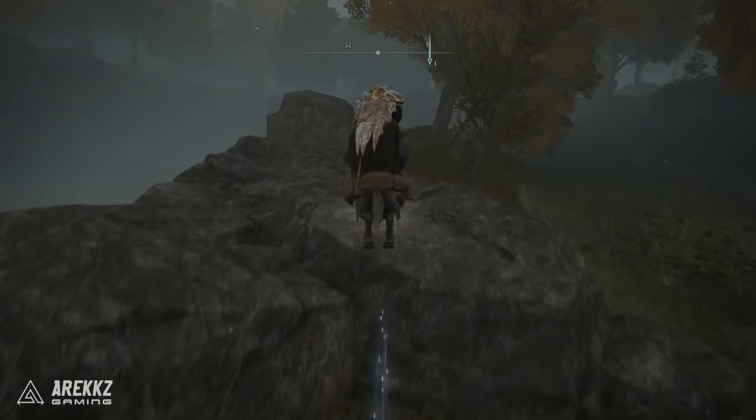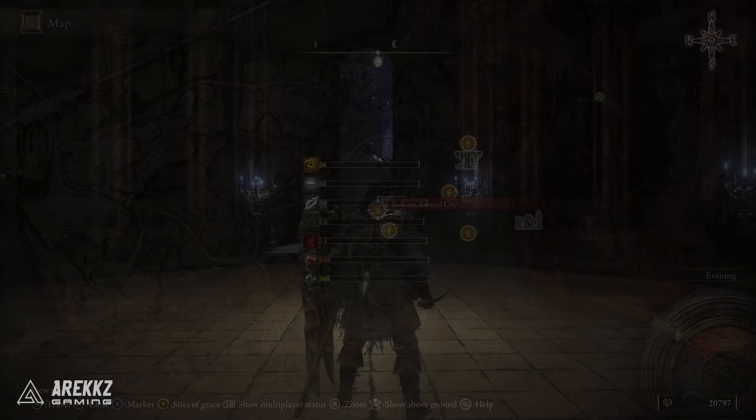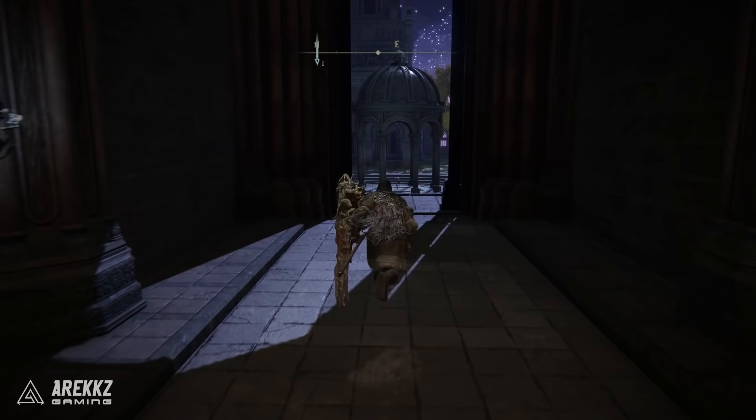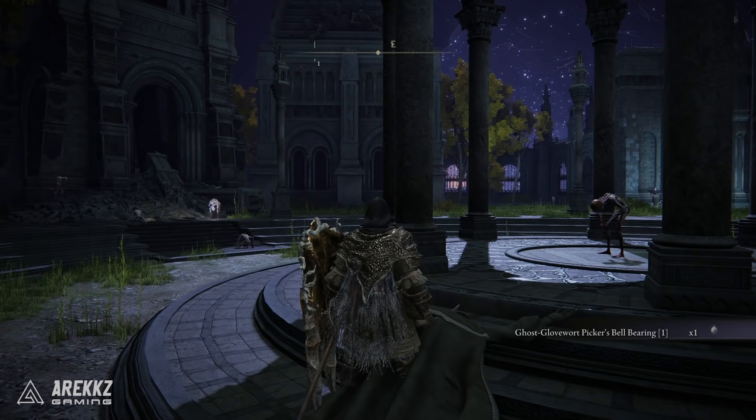If you want a guide on how to get there, check out that video for a complete walkthrough. Assuming you have access to this location, fast travel to Nocron the Eternal City. From there, walk out the front door and in the courtyard in front of you there is a small structure with a dead body on the left with a purple collectible. Pick that up — it is the Ghost Glovewort Picker's Bell Bearing 1.